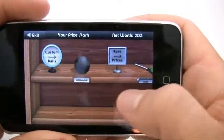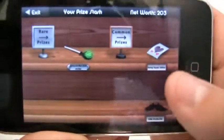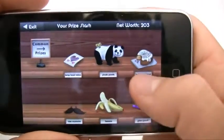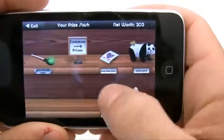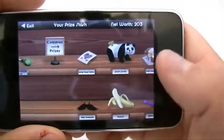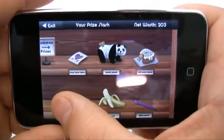Here's all my prizes that I've ever won playing this, and the only point of this is pretty much to show it off to your friends. I got a custom old Skee-Ball, I got this rare lollipop — not bad. I got this card I just bought, the sneezing panda from YouTube, a half-eaten doughnut. I got this fabulous mustache right here, a banana, and a glitter pencil. So I got a pretty good stash right here.